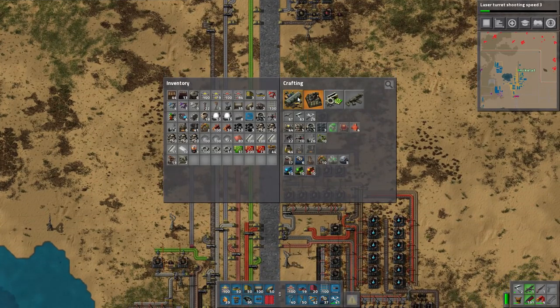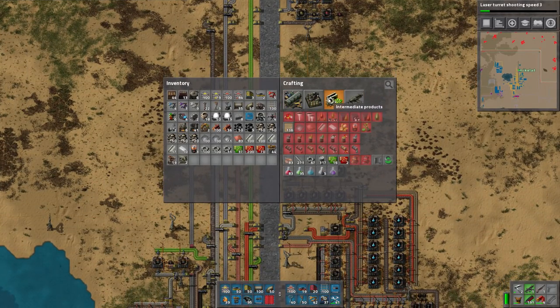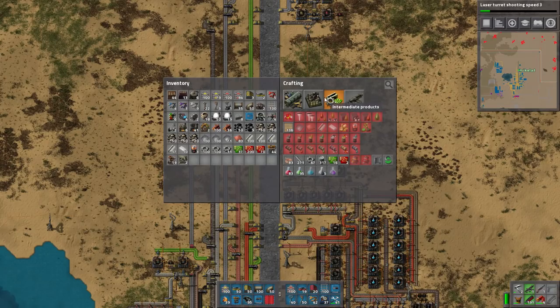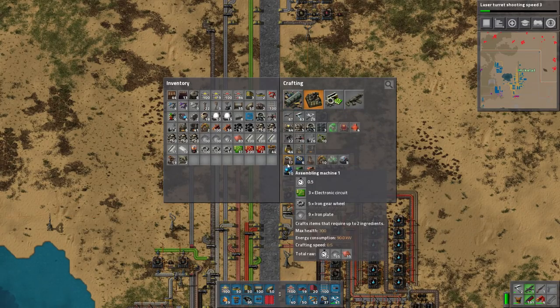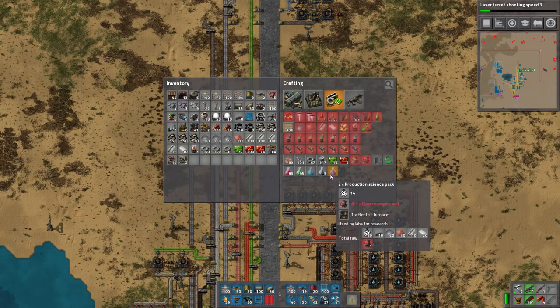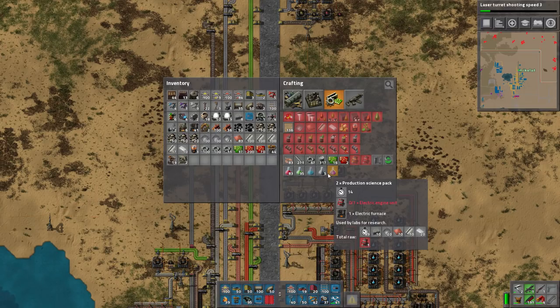So we are now working officially on production science. Production science is nice, and they actually made it nicer. Production science used to be - in an earlier patch, before version 16 - a bit of an iron hog. What it required was an assembly machine one and then the other stuff. Some of those ones are just iron hogs, you know, and that's what you need for production science. So most people kind of didn't necessarily go for production science packs.